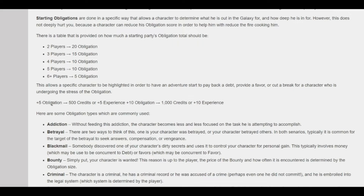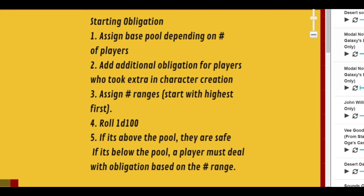If you were playing with two players, each player will have 20 obligation to start — no matter what, every session. You can't reduce this; it's based on the number of players. If there are three players, you have 15 each; four players, 10 each; five players, 10 each; and six or more is five each. So the base obligation pool per session will generally be between 40 and 60. Let's now go into the starting obligation rules and how you set up obligation before a session starts.